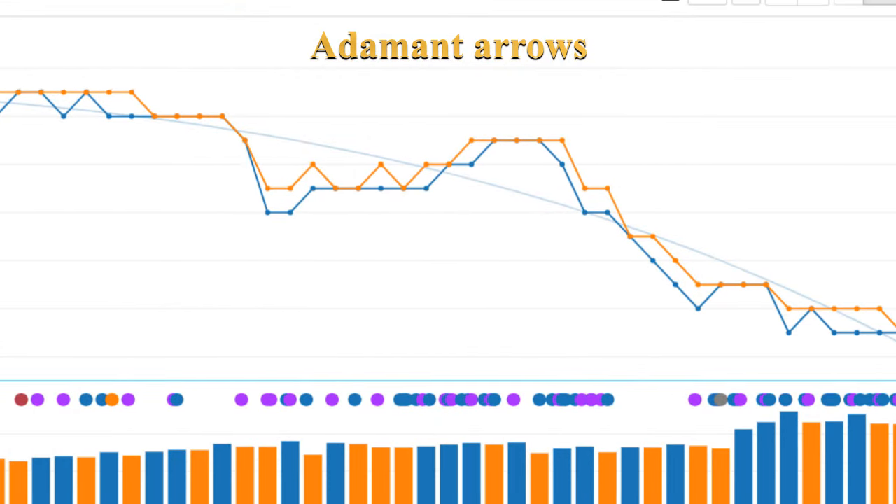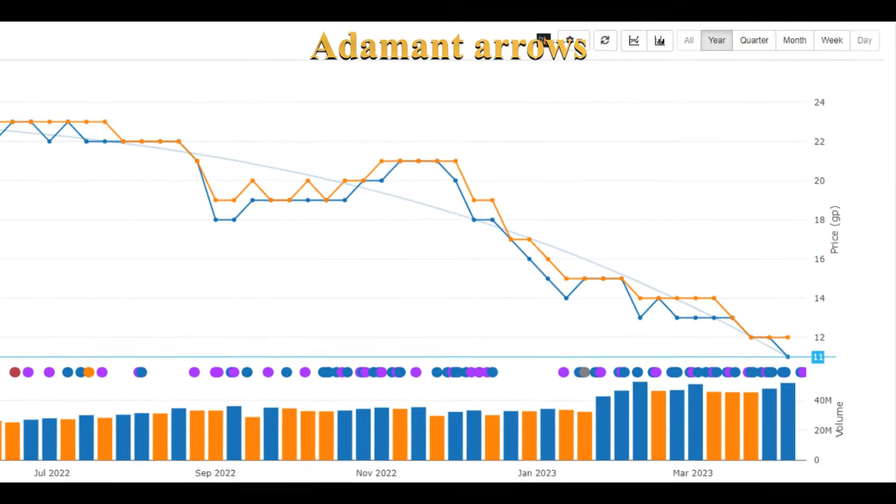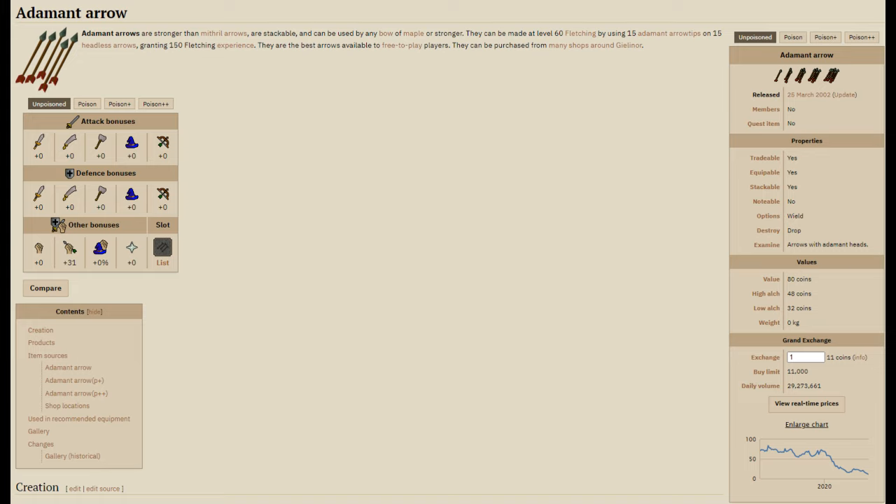Over the past year, the prices of so many low value items have been falling until they have now reached the lowest price they have ever been, and they are a lot cheaper than the actual game values them at. Every item in the game is given a value, which you can find by searching for it on the wiki, such as the adamant arrows I have brought up here.